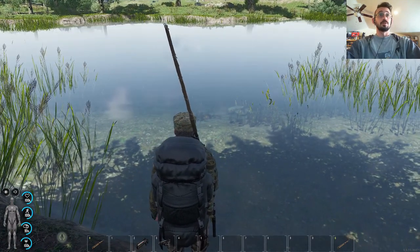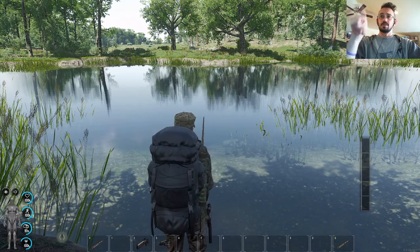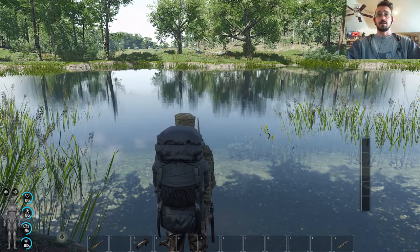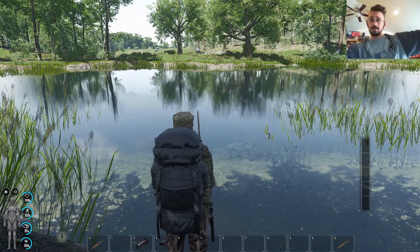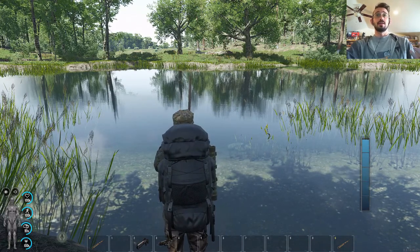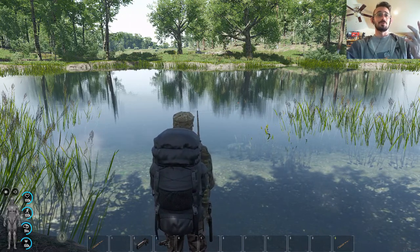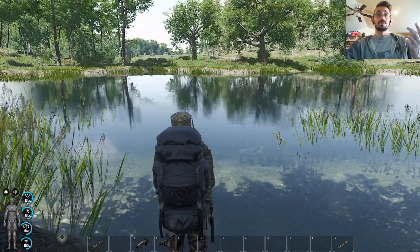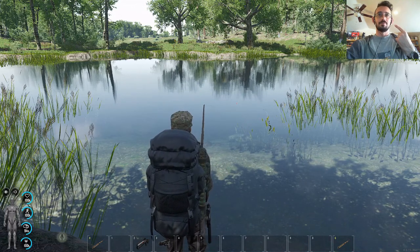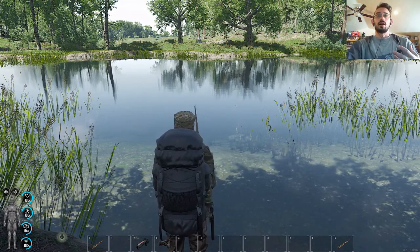Once you have it equipped in your main hand, hit V for your combat stance — but for fishing, what it does is set up a nice little gauge. This is controlled by your left mouse click: the longer you hold it, the farther back you cast. It's very much like real fishing. So you pull it back, cast it out, reel it in, and just wait. You can also tease it a little bit with the mouse wheel, reeling it in now and then to kind of antagonize or bait a fish to come over.